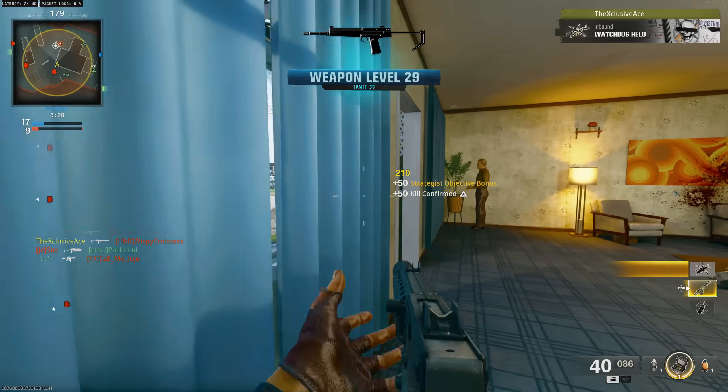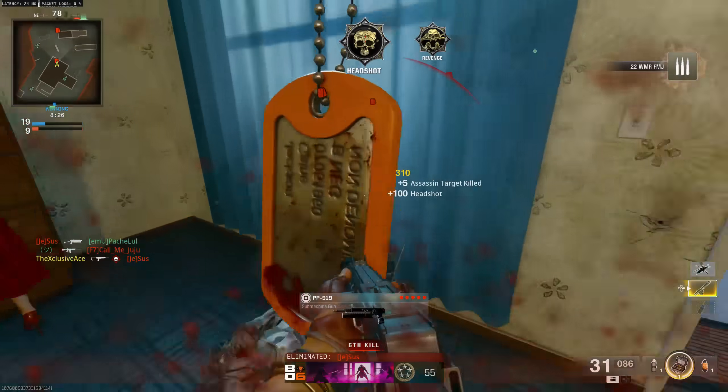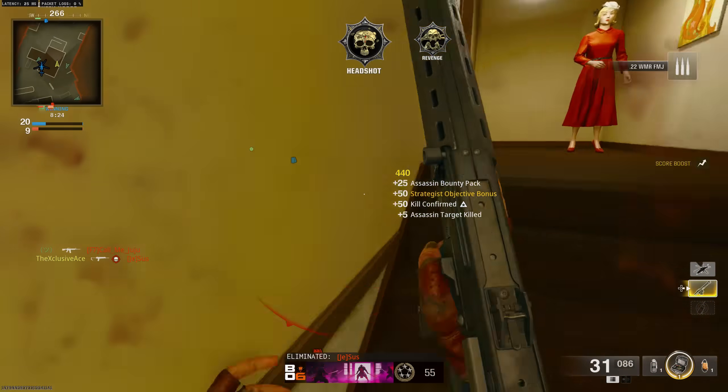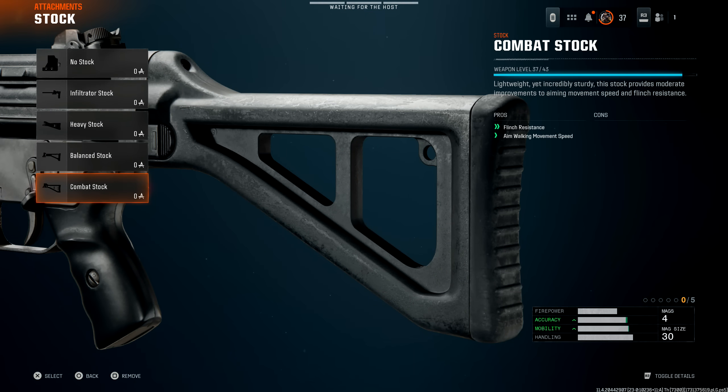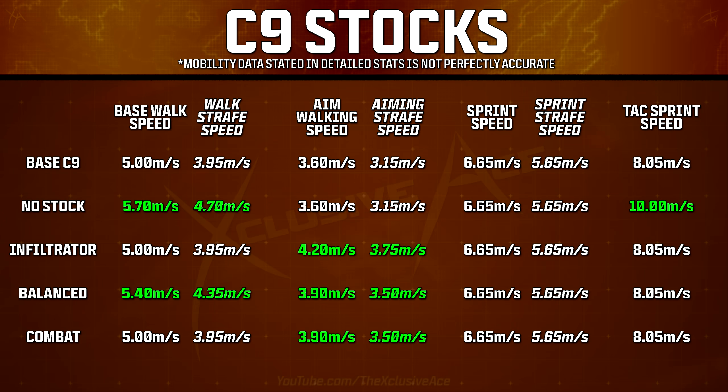We skipped the Heavy Stock since it only improves flinch resistance with no mobility impact. The final mobility stock is the Combat Stock, which helps with flinch resistance but also gives a small improvement to aim walking movement speed — the same improvement as the Balance Stock at 3.9 meters per second on the C9, which again is not quite as good as the Infiltrator Stock for aim walking or ADS strafe speed.